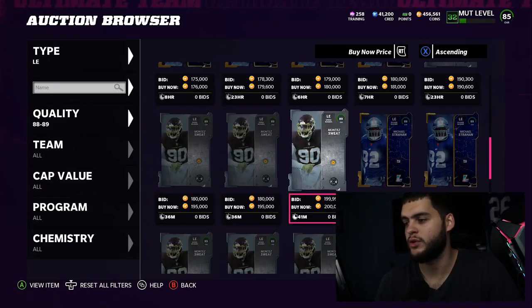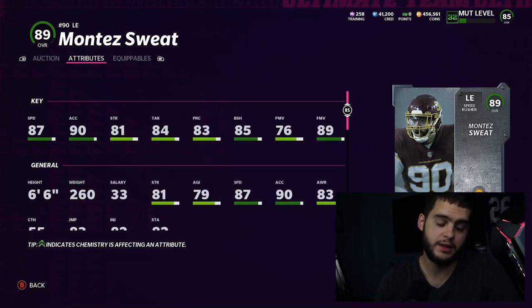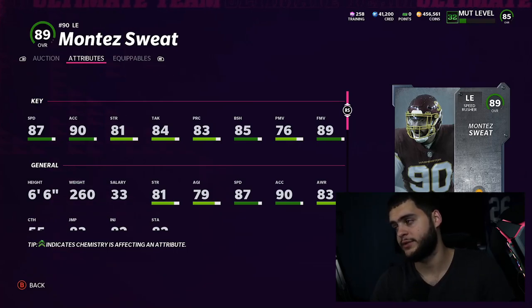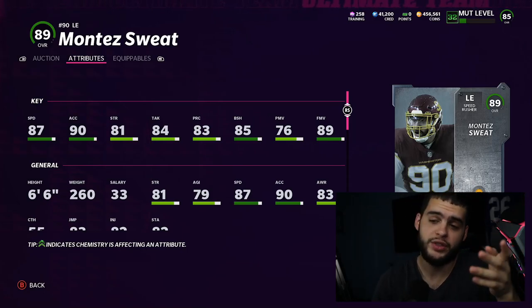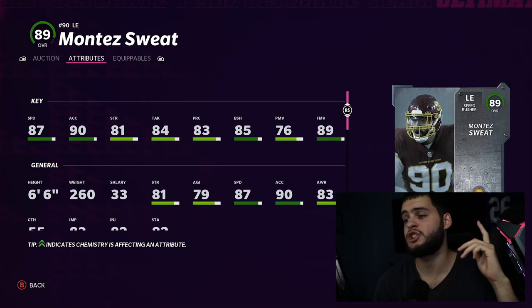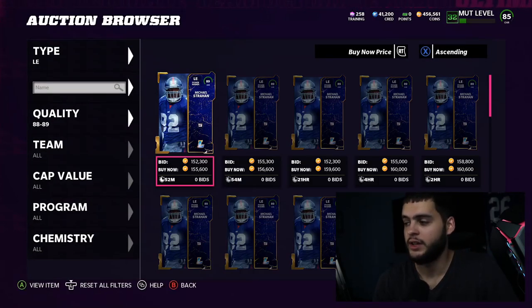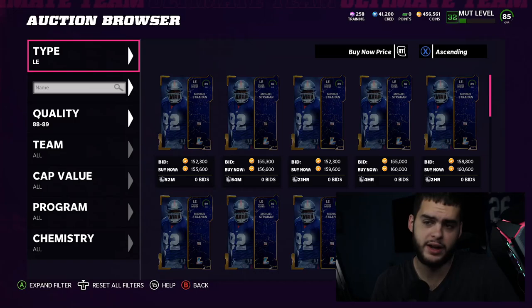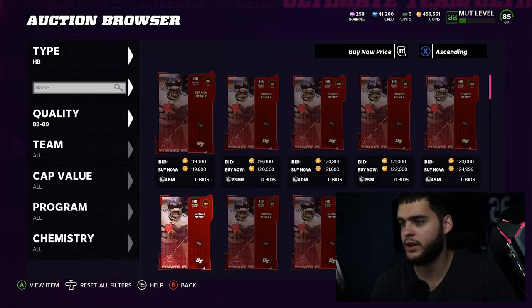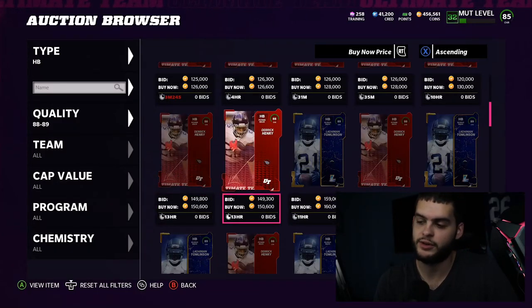At number 6, the new left end Montez Sweat — absolutely crazy. He comes in at 87 speed, 90 acceleration, 85 block shed, 89 finesse move. Chemmed up with a strategy card, you can get him to 90 speed with 91 acceleration. He also hits the 90 finesse move threshold, which will make him probably the best pass rusher in the game — he can get to the quarterback in a quarter second. The market is crashing a bit right now, probably due to Campus Heroes dropping.